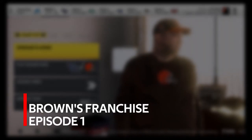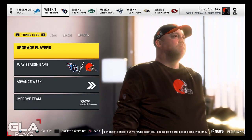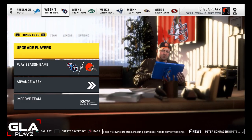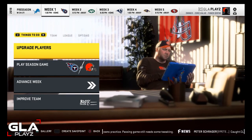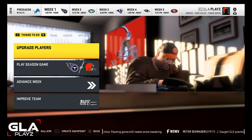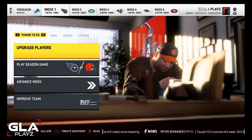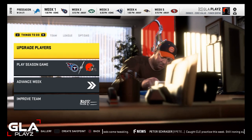Hey, welcome to the channel! This is going to be episode one of my Cleveland Browns franchise mode. I'm going to be playing on all-pro default sliders using the Seattle Seahawks offensive playbook and my own custom 3-4-3 defensive playbook. Let me go ahead and take you through my team — this is going to be week one of the regular season.